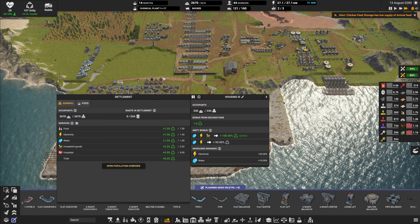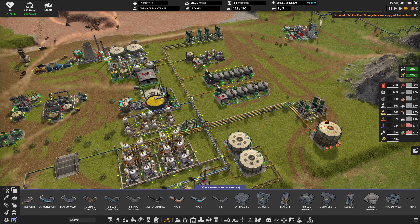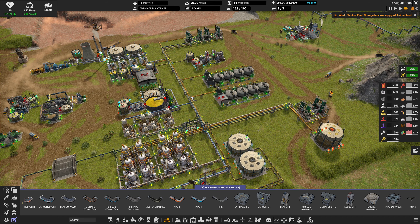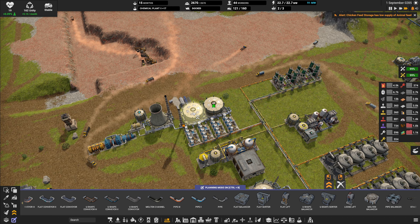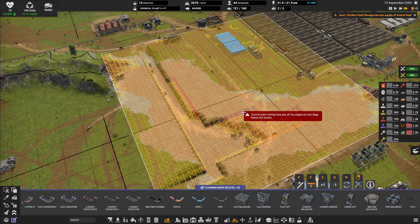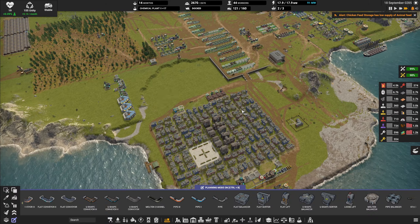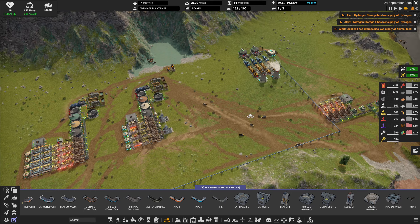I think we can call the episode right here. The refinery is looking pretty much as healthy as it can be. If you don't mind I will upgrade the hydrogen storages just for good measure. The iron mine is looking more or less fine. I will do the iron smelting in the next episode.